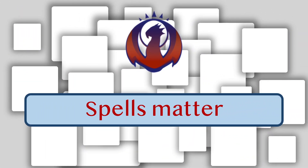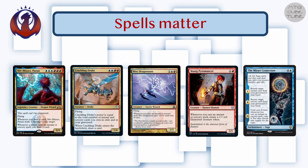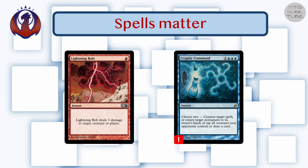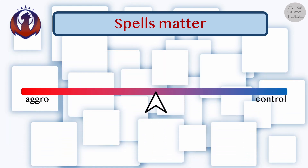For Izzet, really the only realistic archetype for us to choose is Spells Matter, where players are looking to play many non-creature spells — mainly cheap instants and sorceries — and benefit from that in some way. In Magic, red is historically the most aggressive color and blue the most controlling. This combination often leads to Tempo or Aggro-Control decks that combine some controlling elements to set up and protect threats that can kill the opponent quickly, or at least leave them vulnerable to a couple of burn spells. Spells Matter strategies are often, but not always, somewhere on this aggro-control scale.